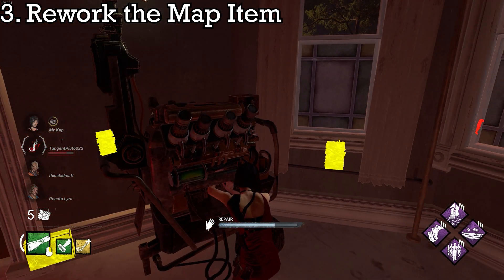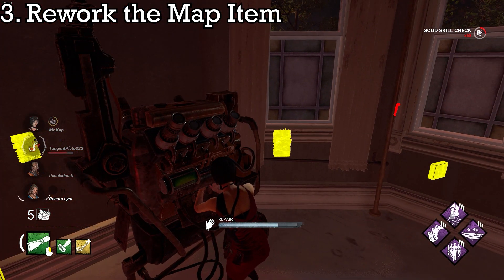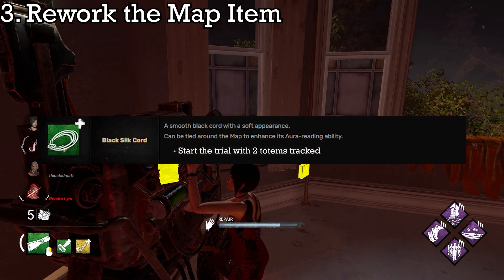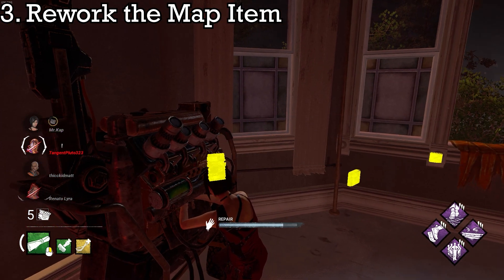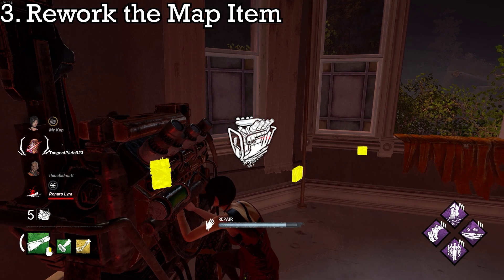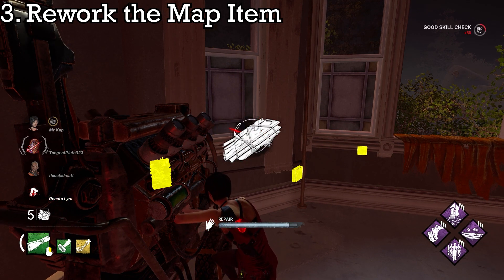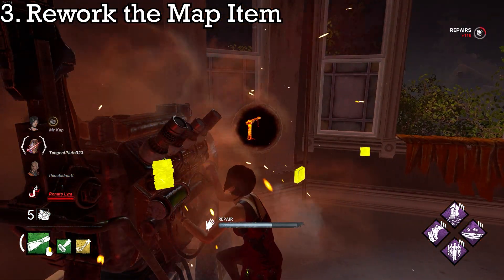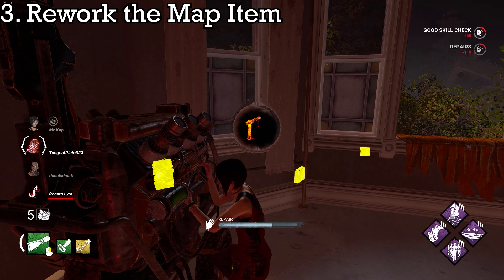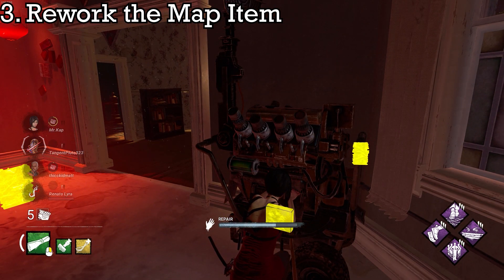This can lead to many unique and interesting add-ons being added to the map. For example, since totems would now be harder to track with maps since they are typically more hidden, you could use an add-on that automatically has two totems tracked on the map. This can be applied to more objectives like hooks, generators, basement, windows, pallets, and even buildings like the Killer Shack and the main building. It widens the potential of the map drastically and helps newer players find objectives in enclosed maps such as The Game or Midwich.